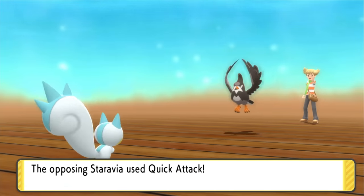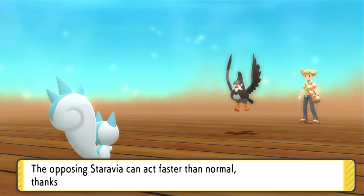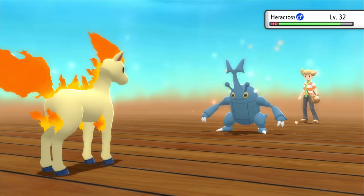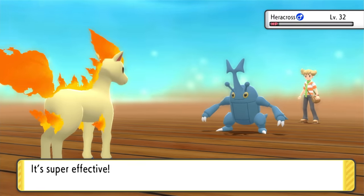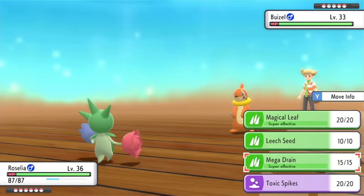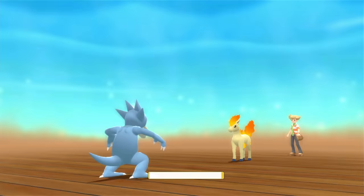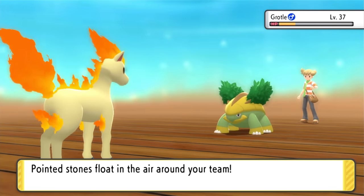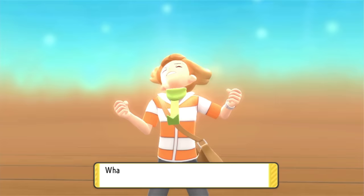In the next rival fight, he's finally evolved his Starly into Staravia, but we have Pachirisu — we Nuzzle it to paralyze, then Electro Ball for the knockout. For Heracross, Ponyta's two Flame Charges got the knockout while he just used Leer. Roselia one-shot Buizel with Mega Drain, Golduck handled his Ponyta with Water Pulse, and our Ponyta took out his Grotle in three hits since he still doesn't have any Ground moves.